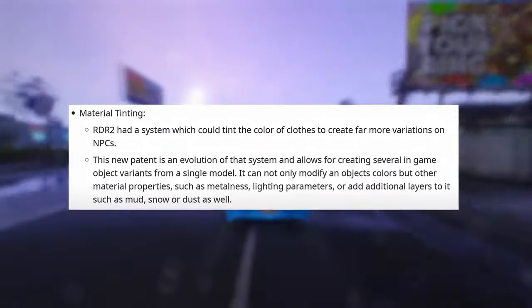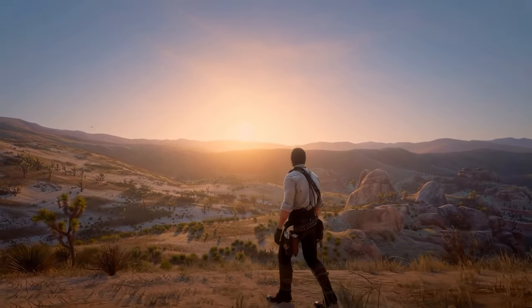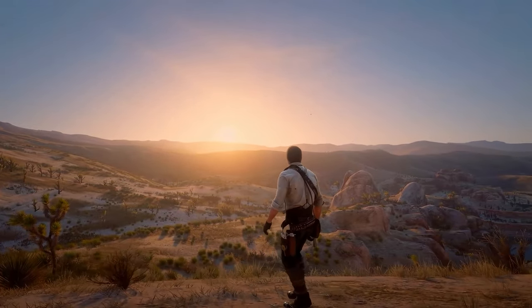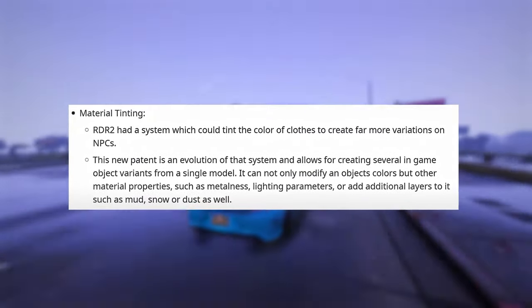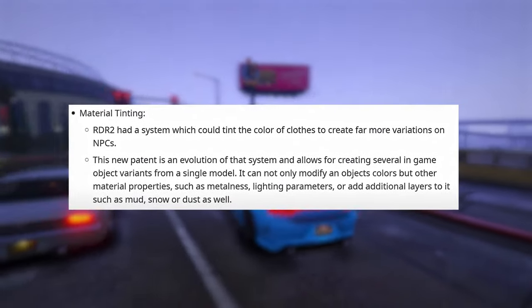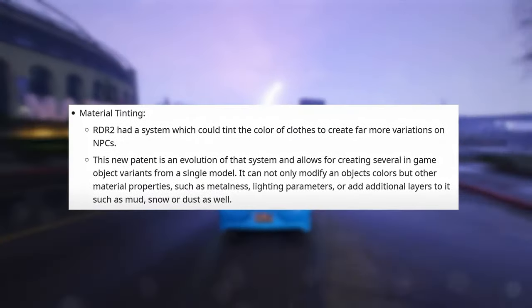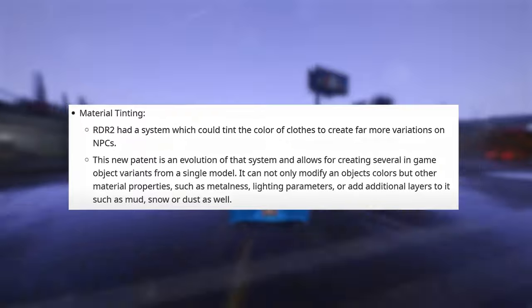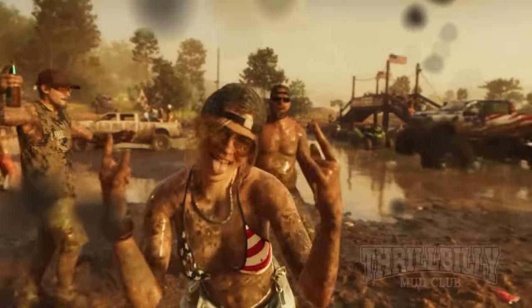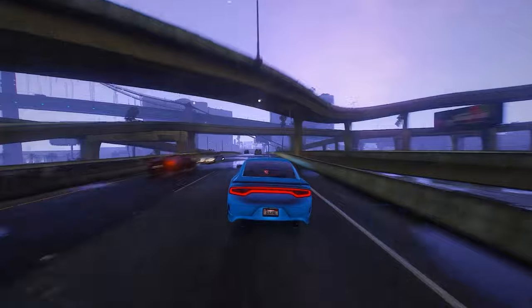To combat this, Rockstar is introducing material tinting. RDR2 had a system that could tint the color of clothes to create far more variations on NPCs. This new patent is an evolution of that system and allows for creating several in-game object variants from a single model. It can not only modify an object's colors, but other material properties such as metalness and lighting parameters, or add additional layers to it such as mud, snow, or dust. Envision the extent of customization that awaits in this game.